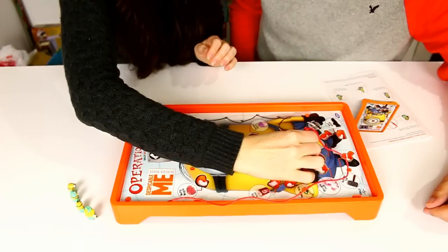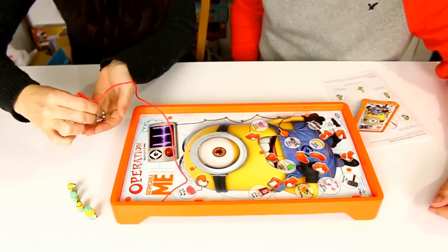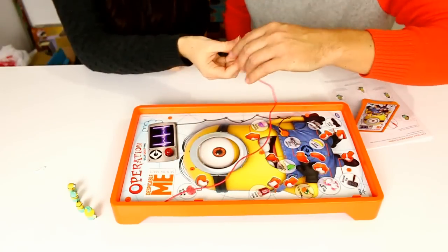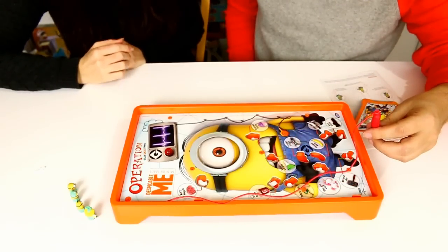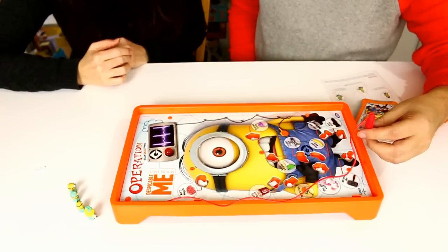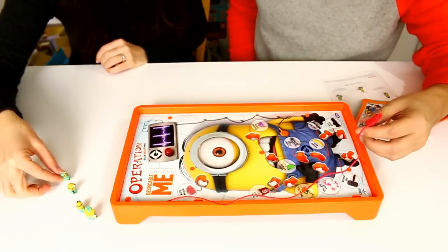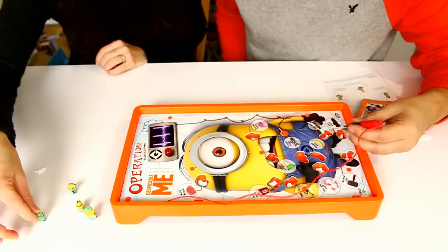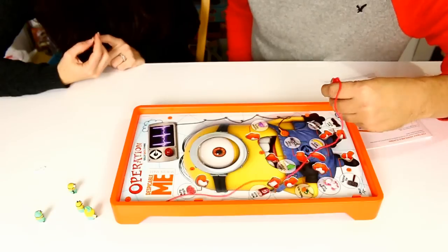I got it! I had to do it, but I got it. Okay, so I'll go after Nurse Bob next because then I need to get the Fart Gun and the Cupcake Cavity. Oh geez, Cupcake Cavity is gonna be hard. My Unicorn Fluff is gonna be hard too.